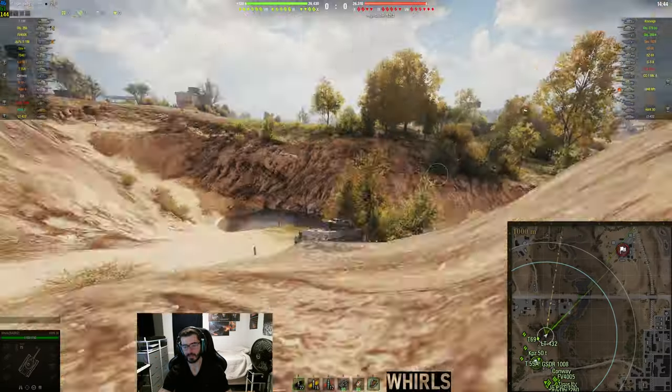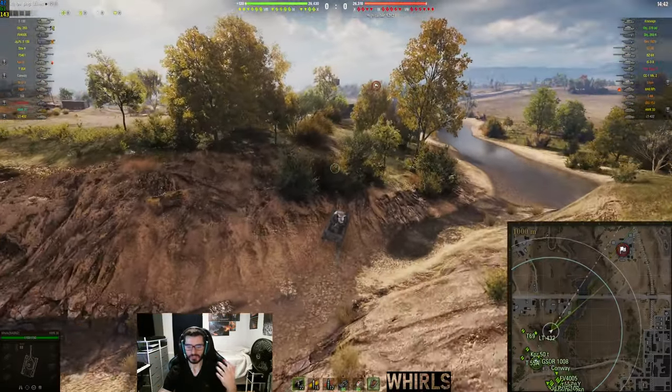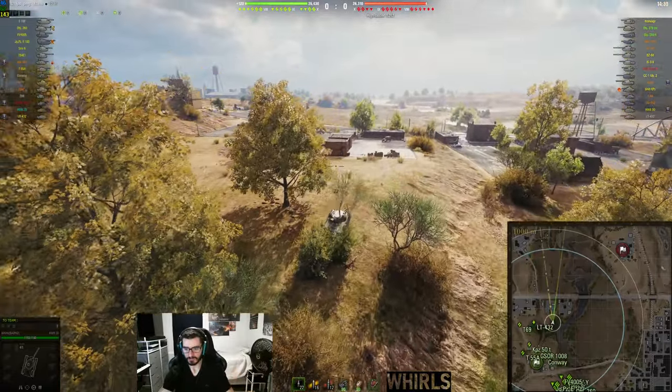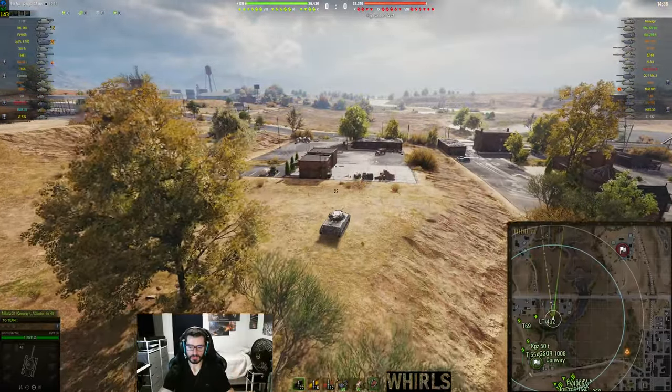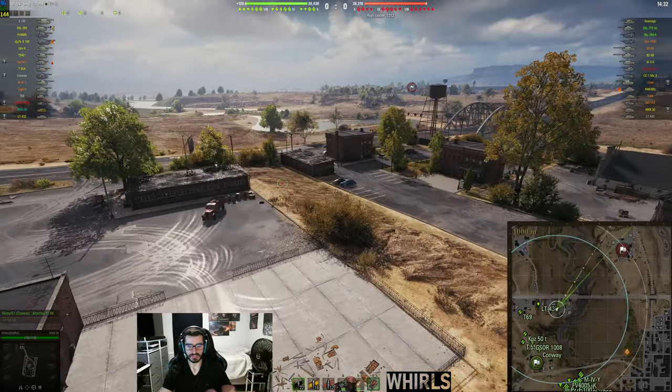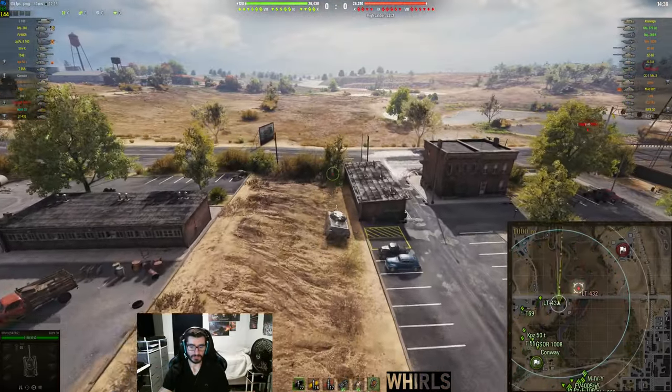We're going to be in the Hawk 30. This is Highway. Highway is a really challenging, tricky map in my opinion, especially from the northeast spawn. We're going to be on the southwest spawn — it just happens to be the spawn I was on last night when I was playing, and this ended up being a really good game.